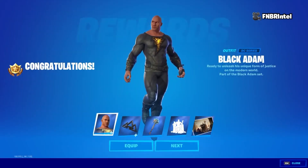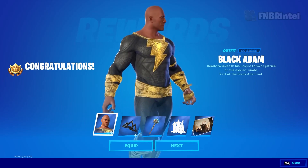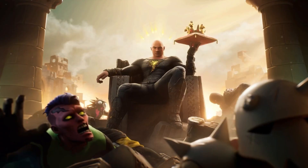Yesterday the whole Black Adam set got decrypted and leakers were able to view it early in-game. It comes with the Black Adam skin, back bling, pickaxe, an emote, and loading screen.